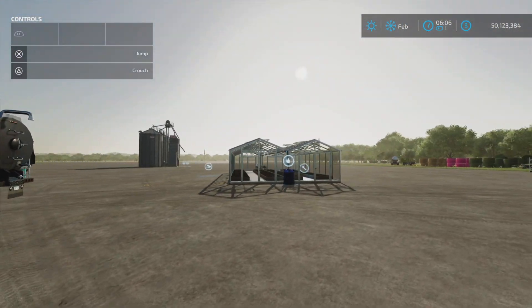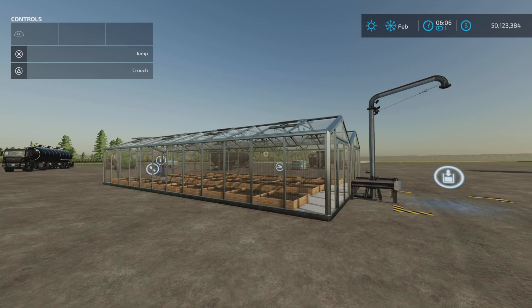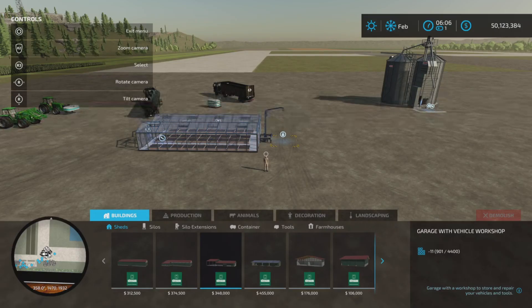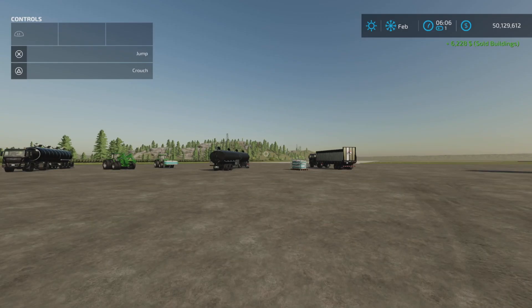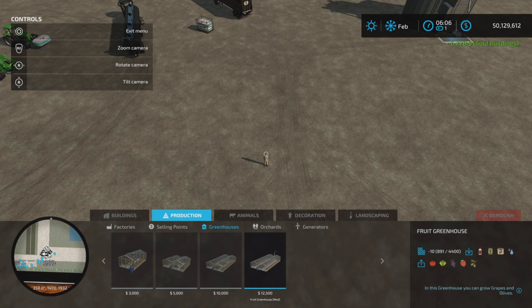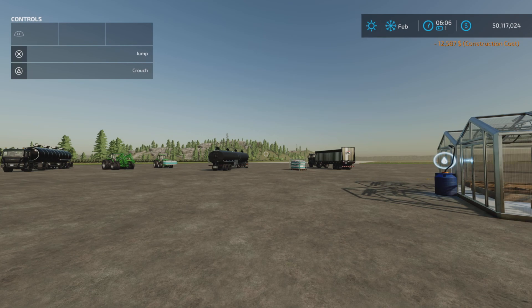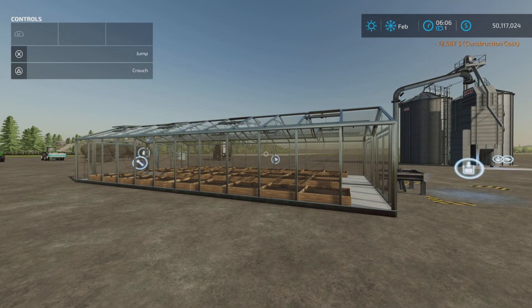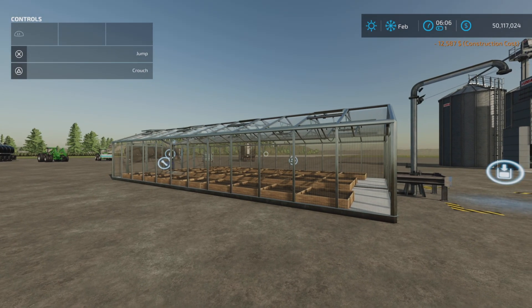There you have it — another fantastic update to an already fantastic mod: Fruit Greenhouse by the MTL Modding Team, 20.89 megabytes to download. The slot count on console is 10 slots. Thank you all for watching, I'm Loony Farm Guy, and remember — it's only a game. Till next time, bye for now.